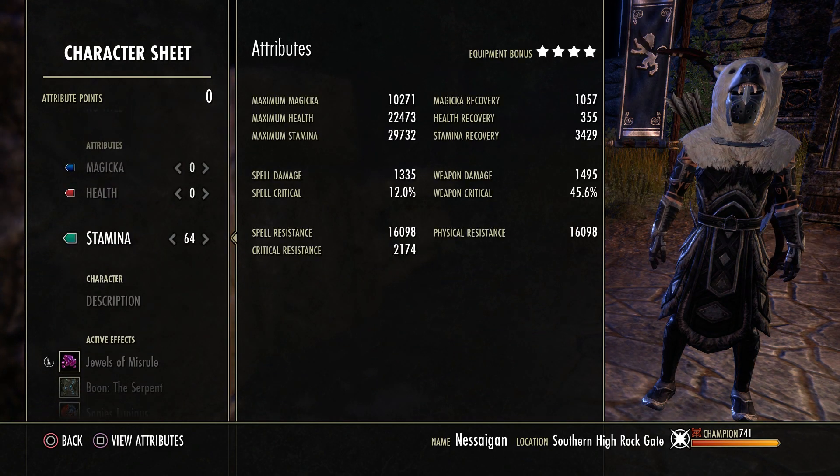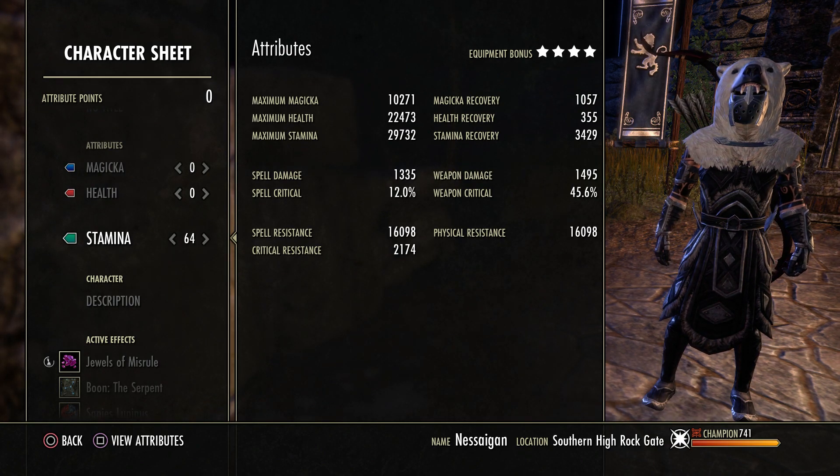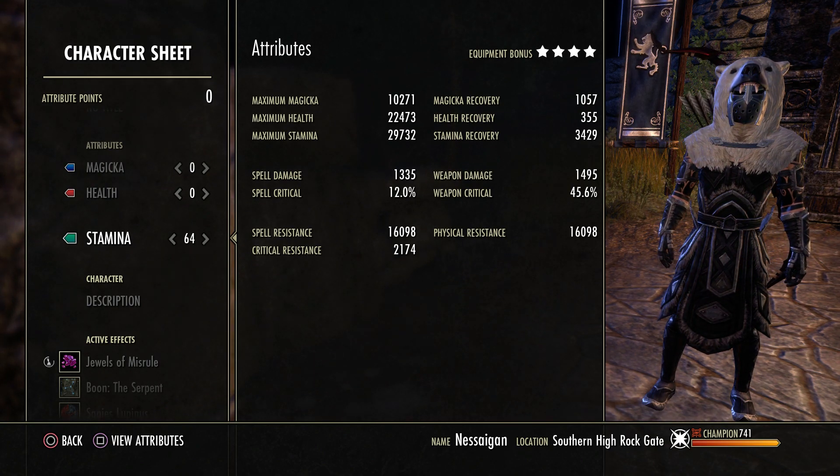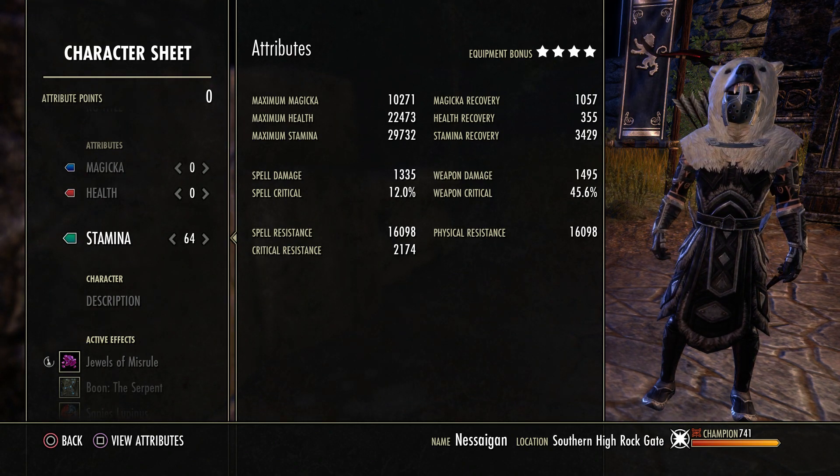Serpent Mundus — nothing beats the Serpent Mundus especially on this build when you're stacking recovery. Weapon damage isn't worth it, crit isn't worth it, crit damage isn't worth it. The only other thing I would possibly go for is the Atronach.